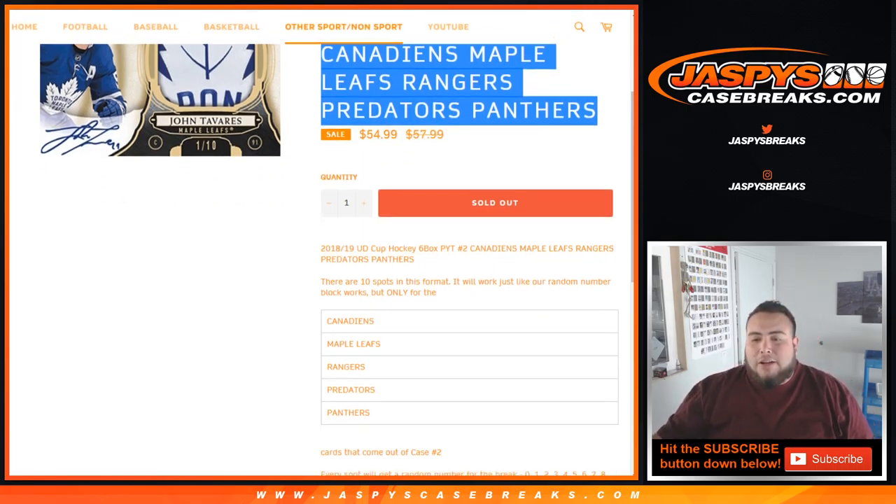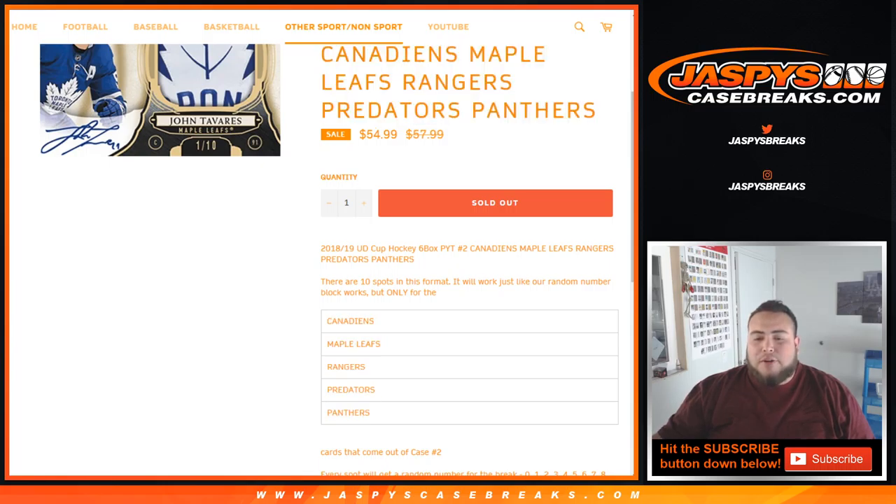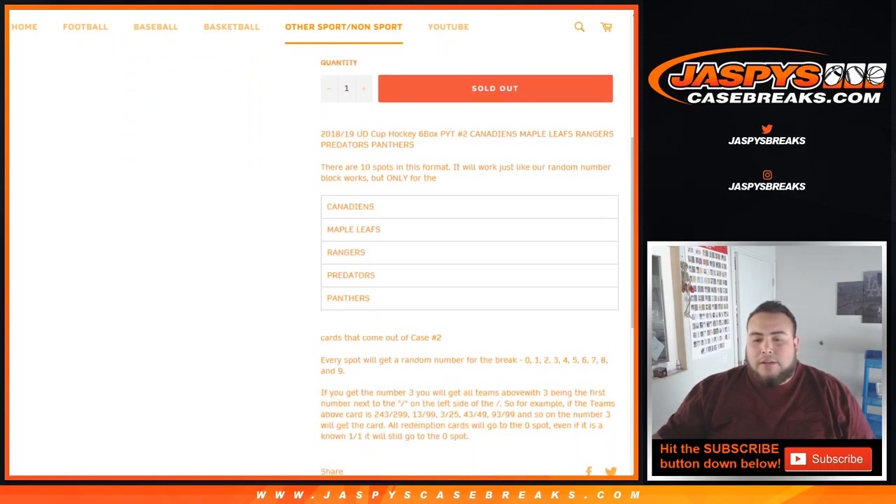This works just like a random number block break on our website, but only for these teams in this specific break. Every spot will get a random number from 0 through 9. For example, if you get number 3, you'll get all teams with 3 being the first number next to the dash on the left side. So if you get 243 out of 299 base card, that'll be your hit.